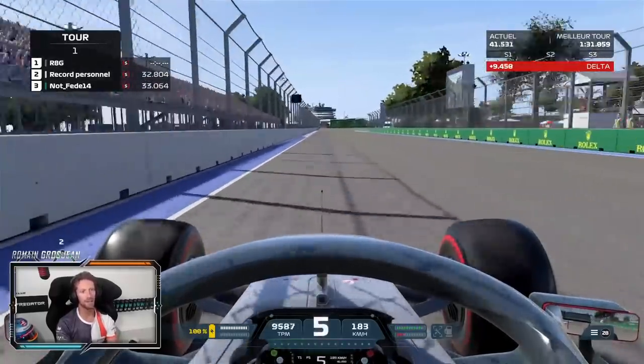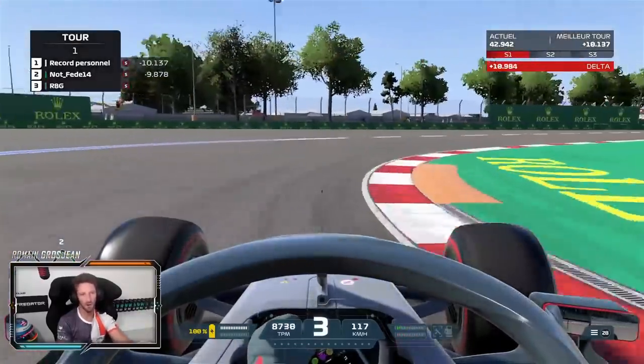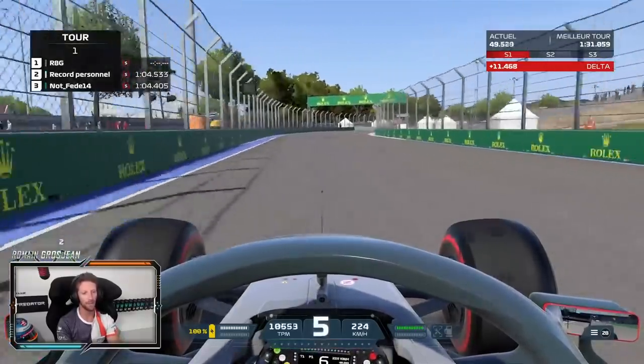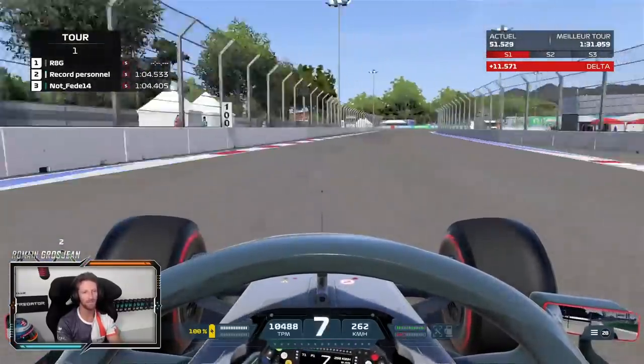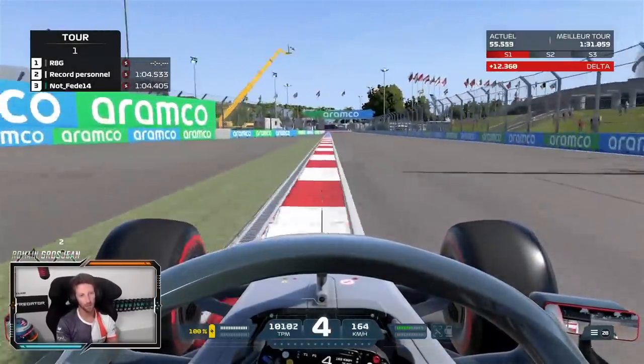Here you normally have a bit of an elevation before the braking in real life. The right-hand side corner — nothing really particular about that one. Now we're going into the middle part of the circuit — it's kind of the fastest part. That is quite an open corner here.